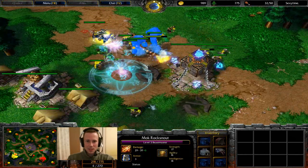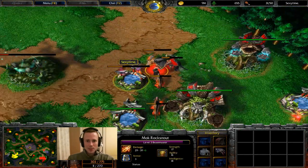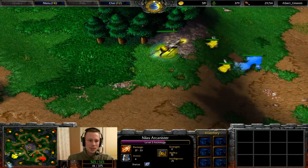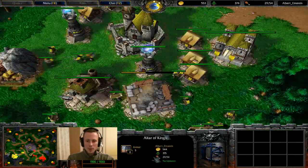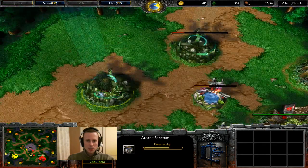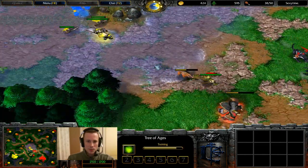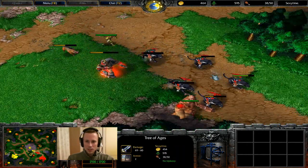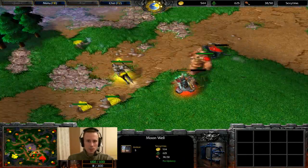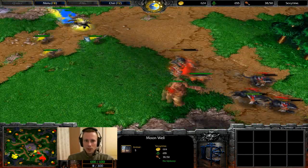Sexy Time has used a Scroll of Teleport — a somewhat expensive way to get out, probably a little unnecessary. Albert held his own there and did a pretty good job. Level 3, almost level 4 for Sexy Time. The Archmage is now slightly behind in terms of experience. We might want to see a Mountain King soon. Arcane Sanctum is being speed built with three Peasants on it. Sorcs will soon get countered by Dryads, potentially from the two Ancients of Lore coming out. Sexy Time has a rather greedy build — two Ancients of War, two Ancients of Lore, no expansion, and fairly injured Huntresses. A Scroll of Healing would go a long way. These Moon Wells will help those Huntresses get back into the fight.